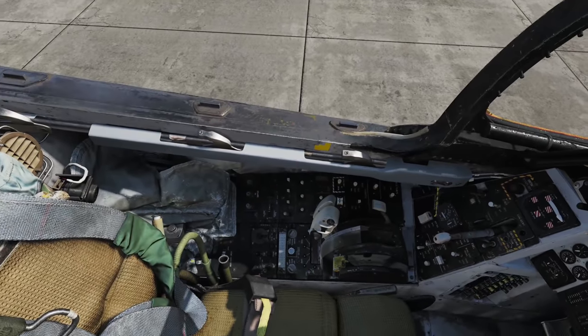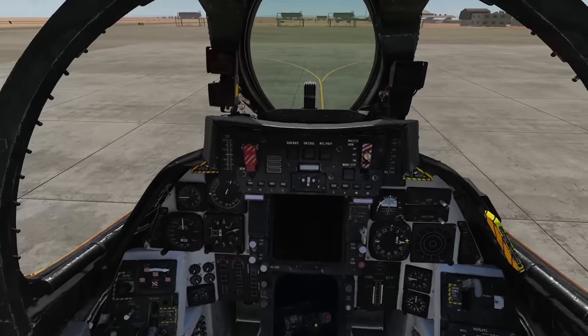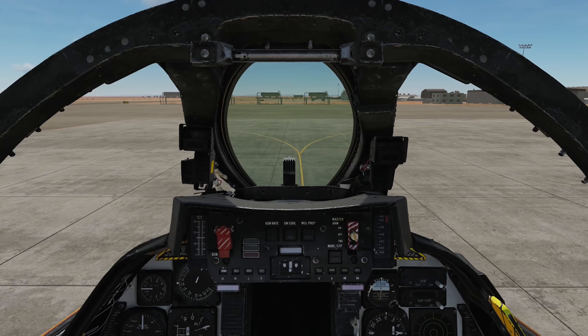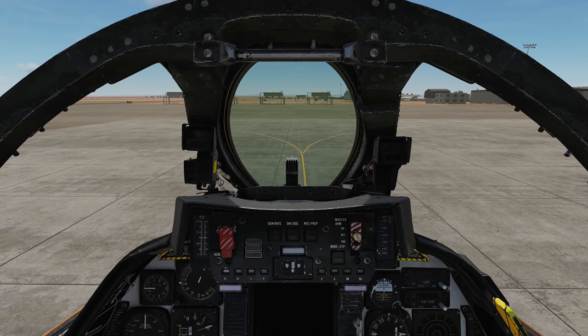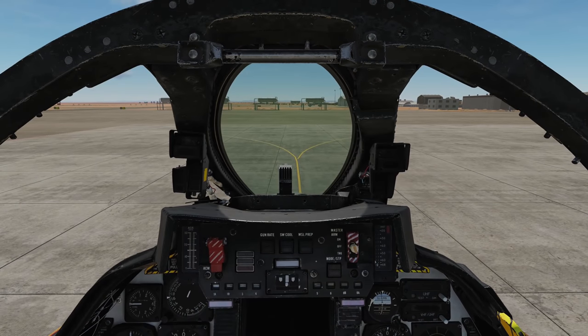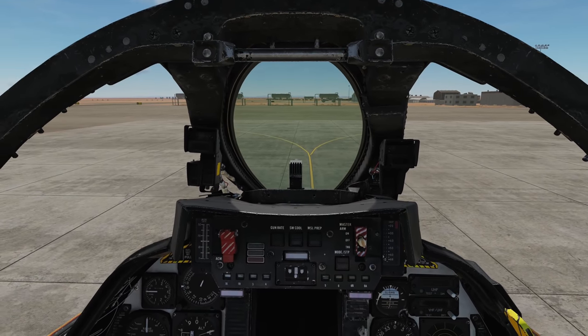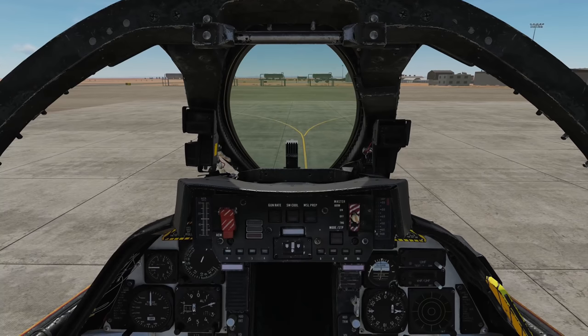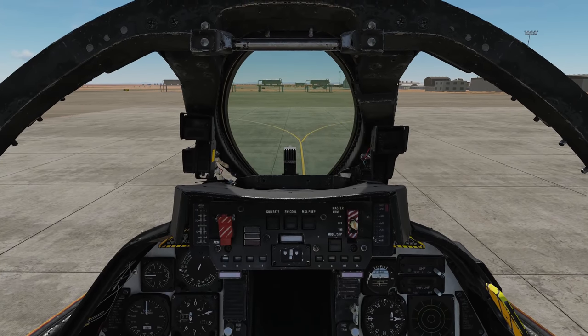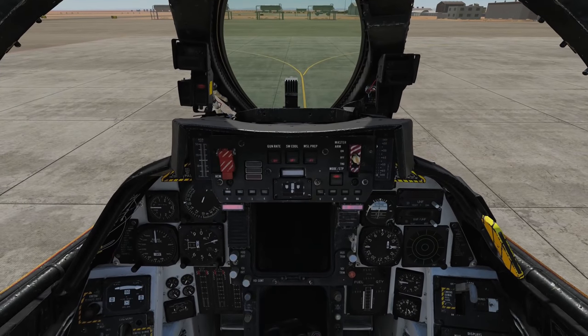First, we're going to turn on our oxygen. Next, we're going to turn on the ground power. To do this, press backslash, F8, F2, and F1. Chief, turn on the ground power. Copy. Ground power is now on.